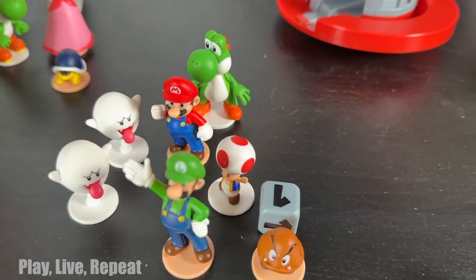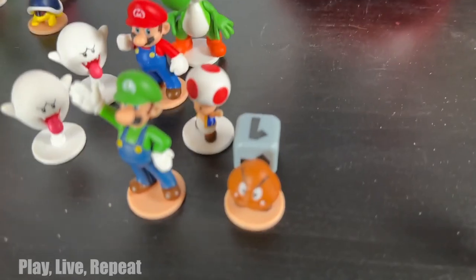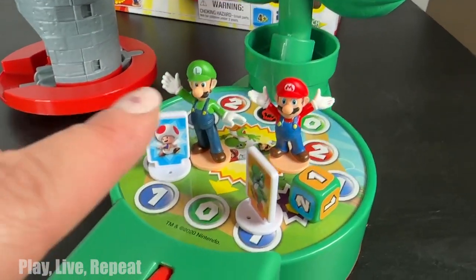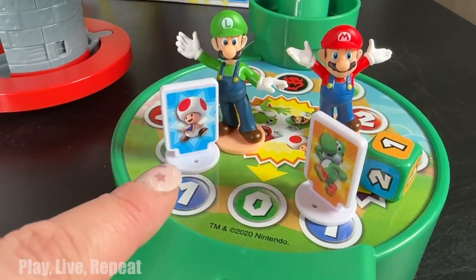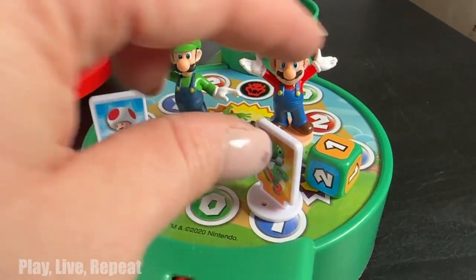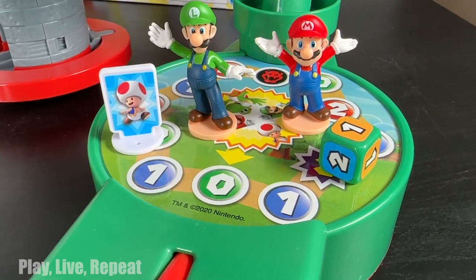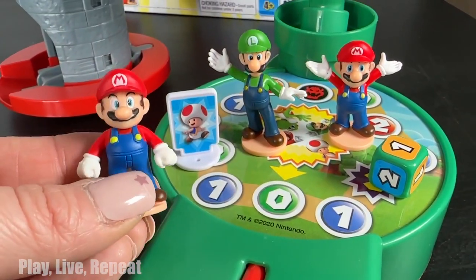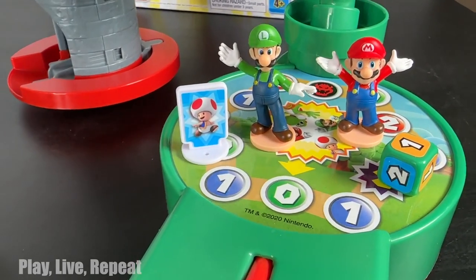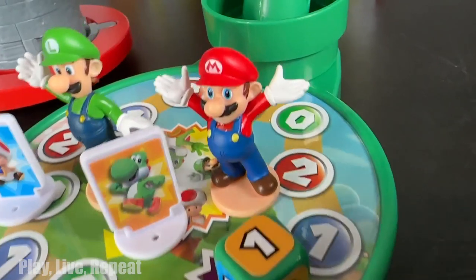This is the Piranha Plant Escape game, and it's a lot of fun. It comes with four figures — Toad and Yoshi, both on little placards, plus Luigi and Mario. What's great about the link system is that it's interchangeable, so each game has different varieties of characters. You're not always going to get the same one twice.